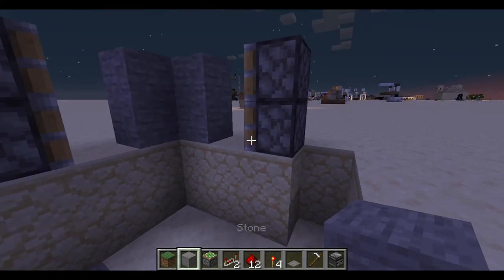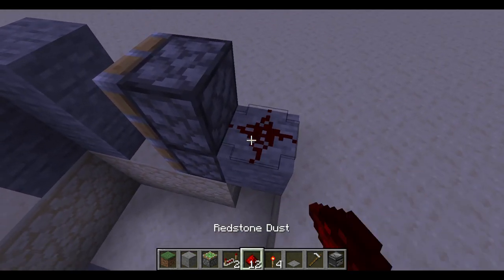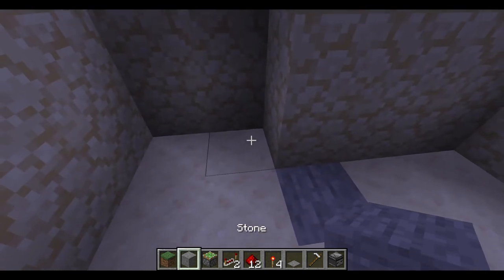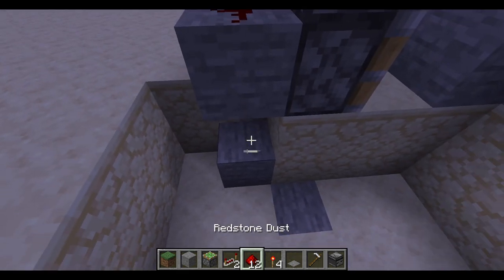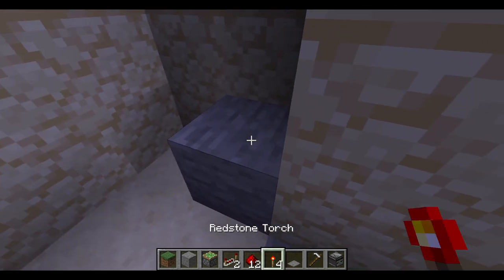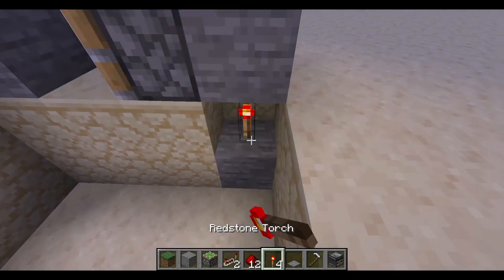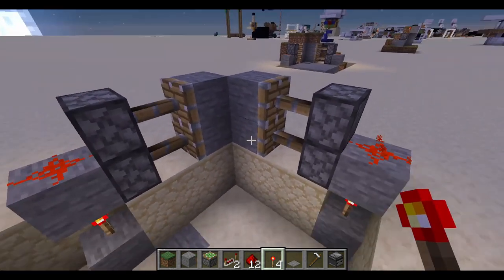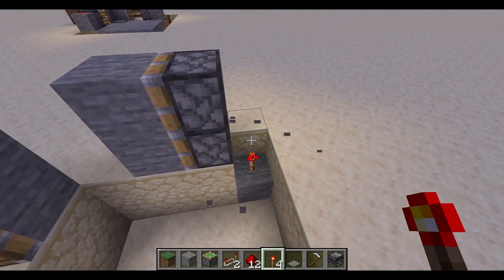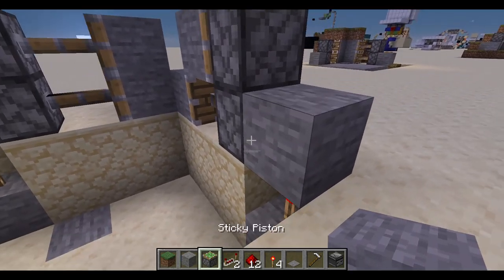Now you're going to want to put a block behind the bottom piston on all of these, and one redstone dust on top of them. You're also going to want to put an extra block two down, and a redstone torch on it. Now that's going to give you power to both of them. If you only have the block here, it only gives power to the bottom one.